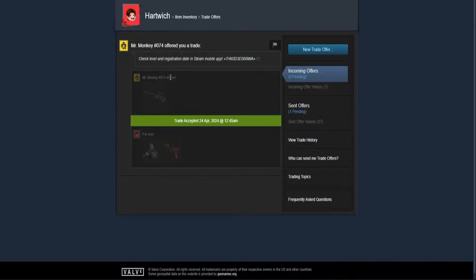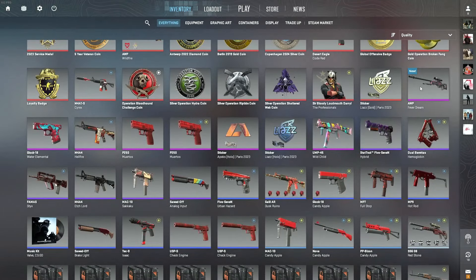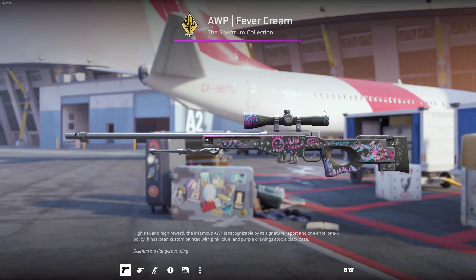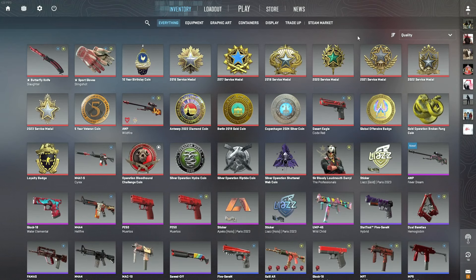So Mr. Monkey sent me the trade offer with the AWP Fever Dream for my Agent and the MAC-7 Core Breach, and I just accepted it. Now I have the Fever Dream in World Worn condition in my inventory. I just opened up CS2 and I can see the skin in my inventory right there. That's how easy it is - put in your trade link on your profile and you're ready to go. You can see all the skins in your inventory, see all their skins, do your trade, add cash with my promo code, and get up to five extra dollars as a bonus.